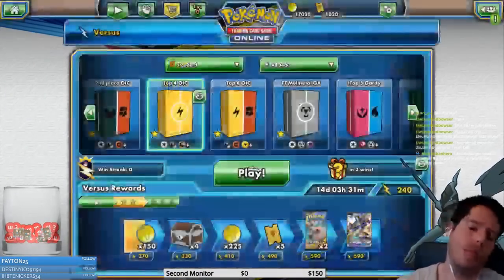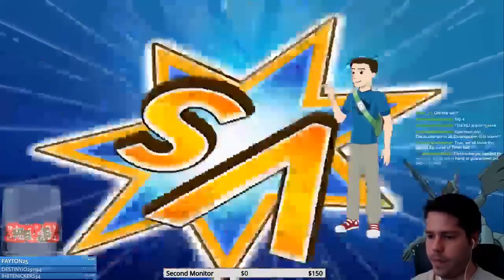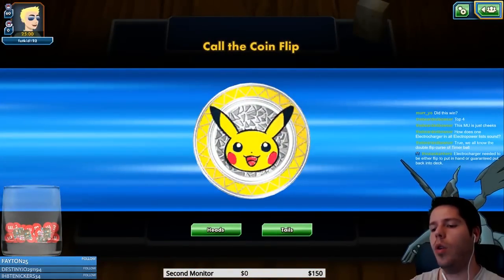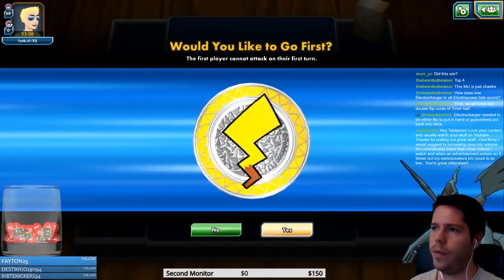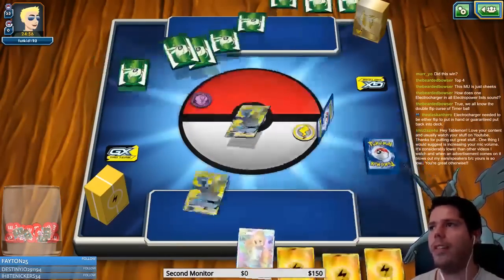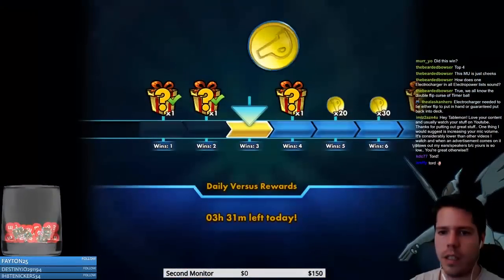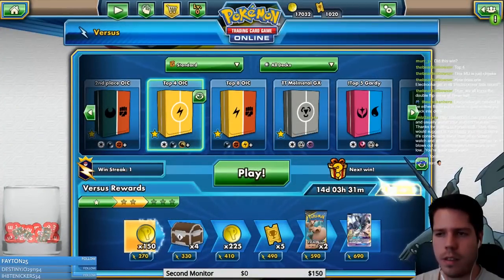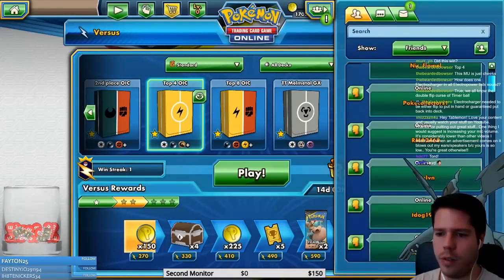My opponent's turn one was crazy, turn two was crazy, turn three was pretty good — and our start was just a bit small. For Electric Charger to be actually useful it would need to be a guaranteed shuffle back into the deck. You play flipping cards like Crushing Hammers and Super Scoop Up because the effects are so broken that it works out. My opponent conceded — they didn't want to reveal their deck.